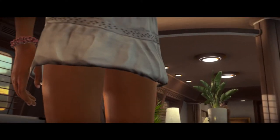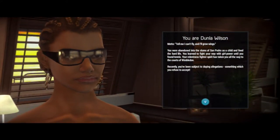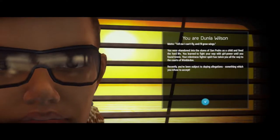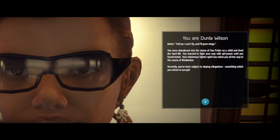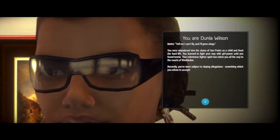It looks like we found a match — we're gonna get into it and see what Velvet Sundown is all about. Okay, so this is us. We are Dunla Wilson. And boy do we have some cool hair, earrings, seashell, good sunglasses. 'Tell me I can't fly and I'll grow wings.' You were abandoned into the slums of San Pedro as a child and lived a hard life. You learned to fight your way with girl power until you found tennis. Your relentless fighter spirit has taken you all the way to the courts of Wimbledon.